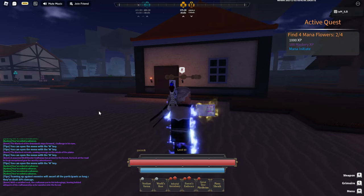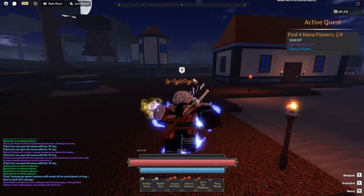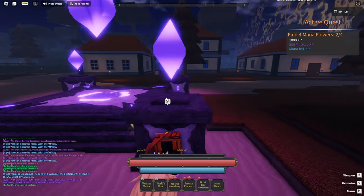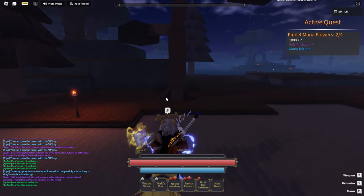What's up ladies and gentlemen, I'm going to be telling you how to get spins in this game. So there's multiple ways you can get spins in this game. There are four ways you can get spins — you can get spins from codes, from daily quests, and more.